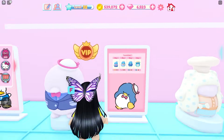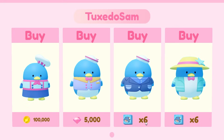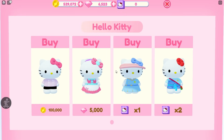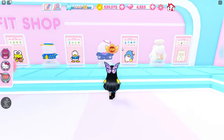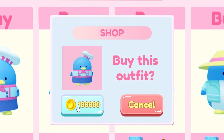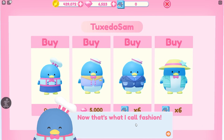Here is Tuxedo Sam. A little chef outfit, and a little server outfit that costs 5,000 gems. These are way cheaper — because Pippo you needed 20 cards, but Tuxedo Sam I just need six cards of each. I think Tuxedo Sam might be a higher rarity. Look at that little maid outfit. Since my favorite Sanrio character is Tuxedo Sam, I'm going to go ahead and splurge and get this chef outfit for Tuxedo Sam.